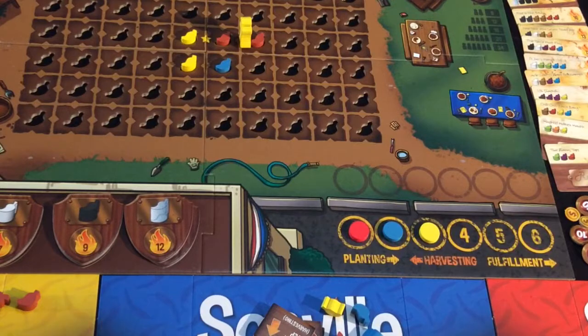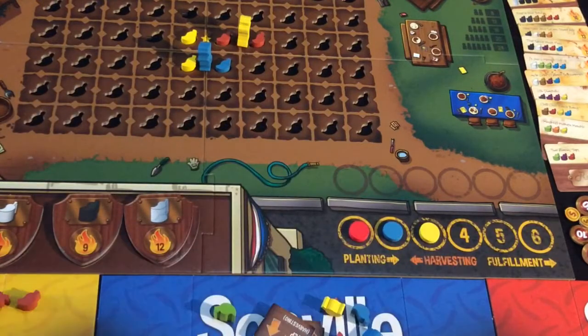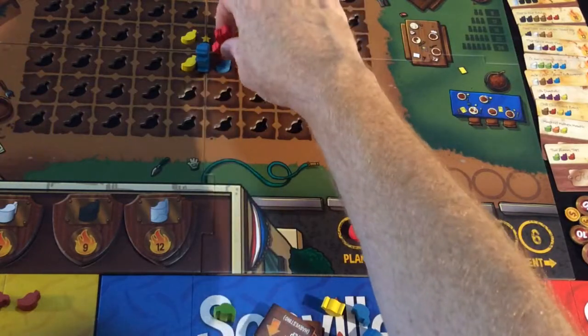Then blue will move — he might just step to there and not go any further because it's going to put him in empty space. That would give him green — yellow and blue makes green — and then red has a turn and might just go to here and create the purple.